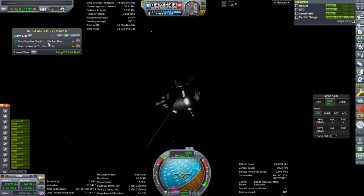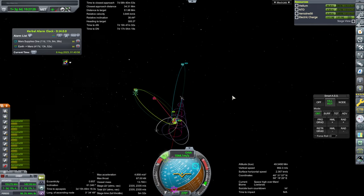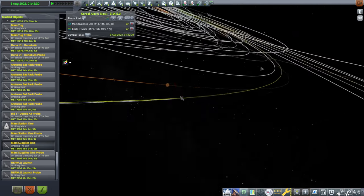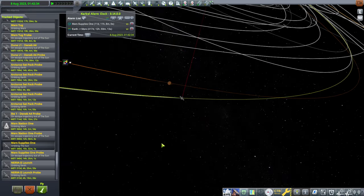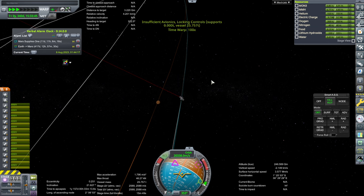Let's focus on Mars Supplies 1 — that does need to get to the station. It should rendezvous with the station, and we'll arrange that pretty much immediately. Kerbal's being mean and not even showing me my SOI change, but let's jump to it and see. Hopefully it'll have some sort of encounter with Mars. Yep, there it is. I don't know why it didn't show it in the tracking station, but it disappears there sometimes.